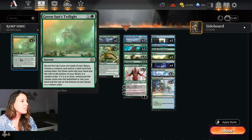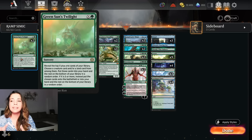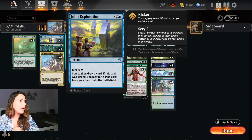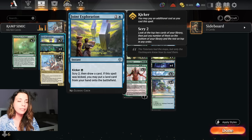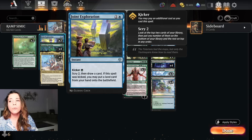We have two Green Sun's Twilight - you reveal the top X plus one cards from your library, choose a creature and/or a land, and put them in your hand. But if X is five or more - so if you spend at least six mana on this spell - you can put them onto the battlefield instead. A land and a creature. We have three Joint Exploration - it's two mana instant speed with a kicker. If you pay three mana, scry two then draw a card, and if it was kicked you may put a land from your hand onto the battlefield. Another great way to ramp.